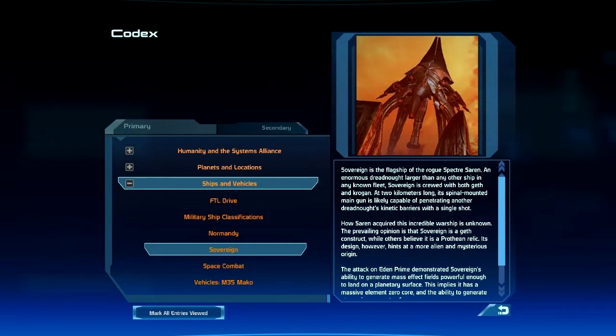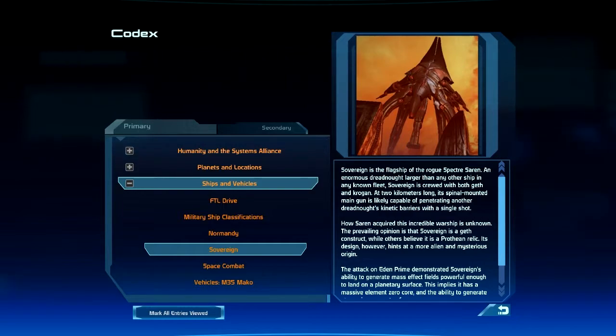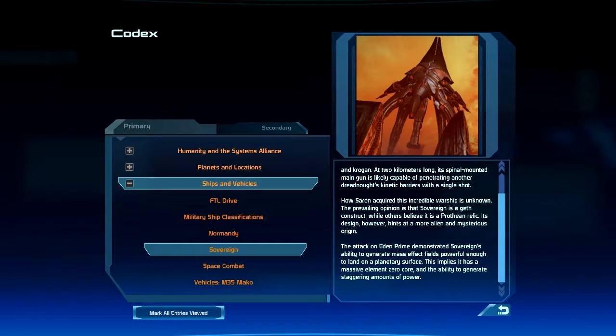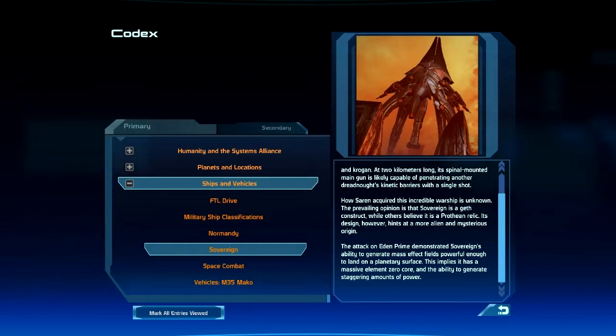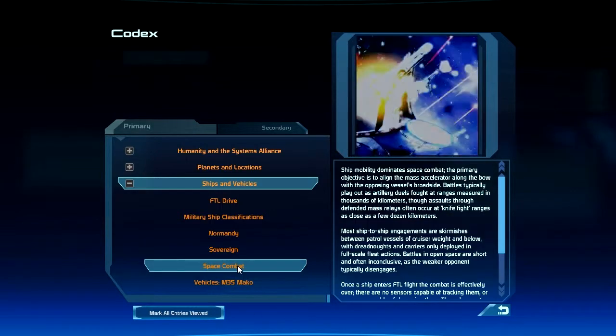Sovereign is the flagship of the rogue Specter Saren — an enormous dreadnought larger than any other ship in any known fleet, crewed with both Geth and Krogan. At two kilometers long, its spinal-mounted main gun is likely capable of penetrating another dreadnought's kinetic barriers with a single shot. How Saren acquired this incredible warship is unknown; the prevailing opinion is that Sovereign is a Geth construct, while others believe it is a Prothean relic, though its design hints at a more alien and mysterious origin. The attack on Eden Prime demonstrated Sovereign's ability to generate mass effect fields powerful enough to land on a planetary surface, implying a massive Element Zero core and the ability to generate staggering amounts of power.